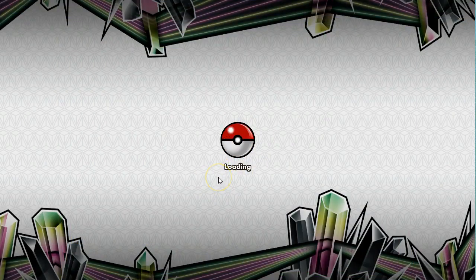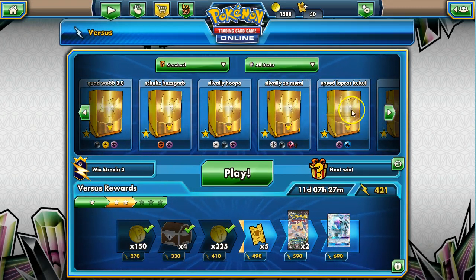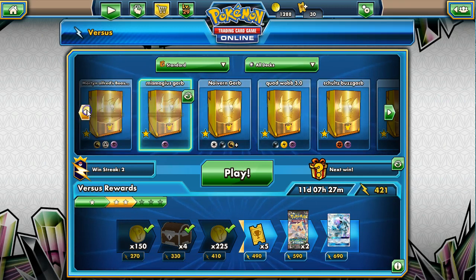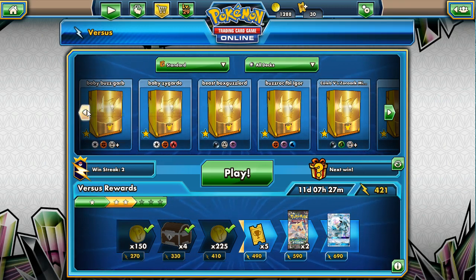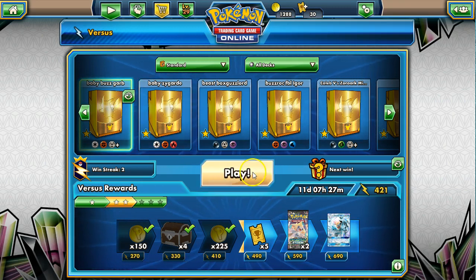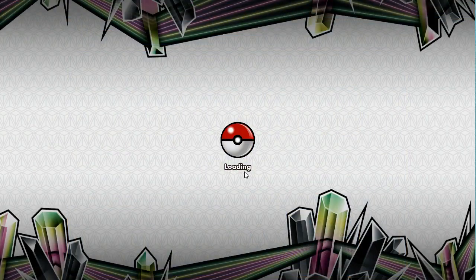We've got a Celesteela too - if we can hit that nice turn where we can hit six prizes, we can attach either beast or rainbow energy and do a lot of damage, usually trading a one-prize attacker for a two-prize attacker. We're playing Shrine of Punishment, so the idea is we're going to try to take out two-prize attackers and win the prize trade.